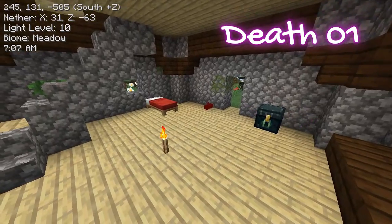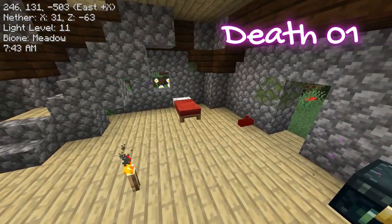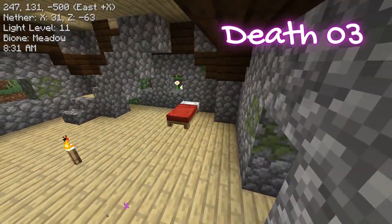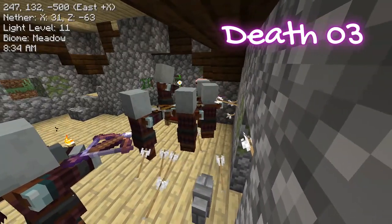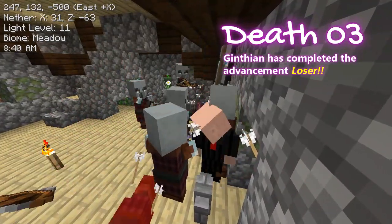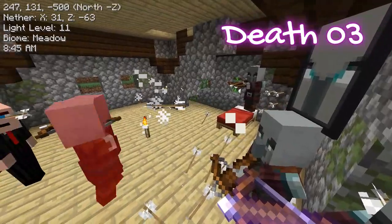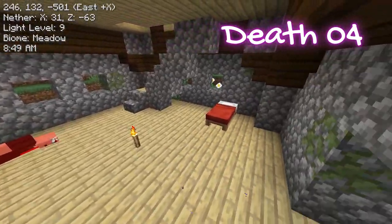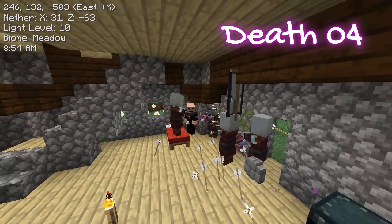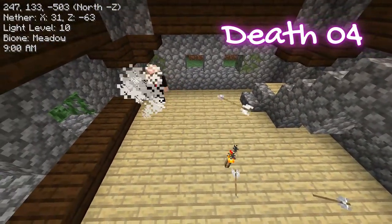Let's press the respawn button. I've got to go back. I forgot I slept in this bed. And an advancement — I didn't know about that one. My goal here is to get them to shoot each other because I don't have a weapon. Each time I die, everybody disappears, and when I press the respawn button, I come back and they all appear again. That's a feature of the replay mod.